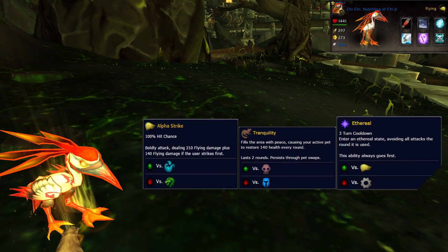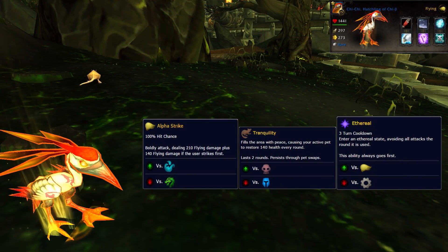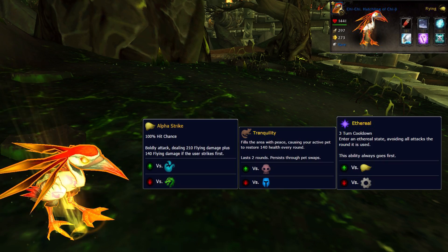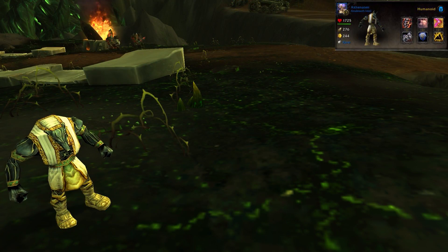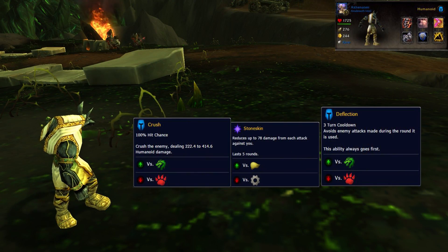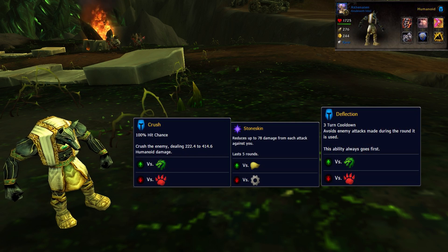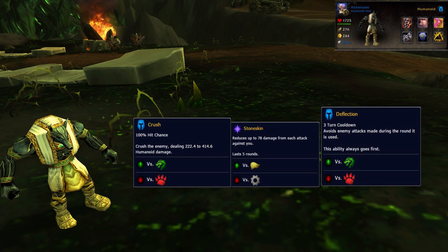For the second two slots, pick your favorite tanky pets to handle Vile Blood's backup of the day. I'm bringing along Chi-Chi with Alpha Strike, Tranquility, and Ethereal. I also grabbed the Anubisath Idol with Crush, Stoneskin, and Deflection. If you don't have those, you can use almost any pets with self-healing and avoidance moves. The options are endless.